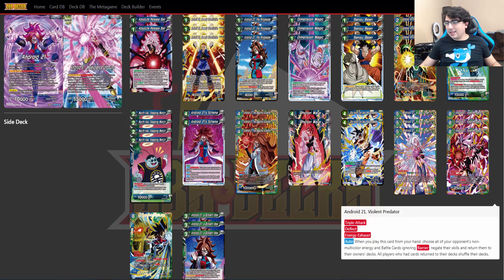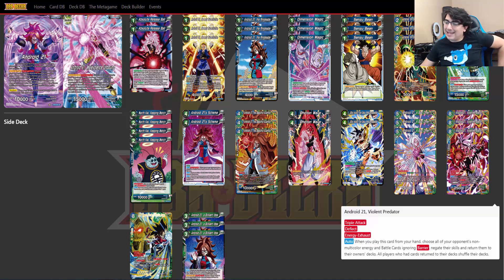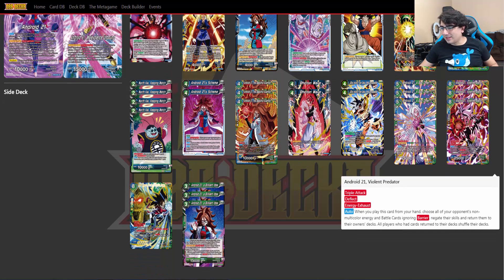We're playing the Violent Predator Android 21. It's an 8-drop—bit heavy—but we have all these ways of excelling energy so it's not going to be a big deal. It has triple attack and deflect, which is really cool. Its auto is when you play this card from your hand, choose all of your opponent's non-multicolor energy and battle cards, ignoring barrier, negate their skills, and return them to their owner's decks. That is pretty deadly, and I can definitely see why it's an 8-drop. If it were any cheaper, it would be ban-worthy.